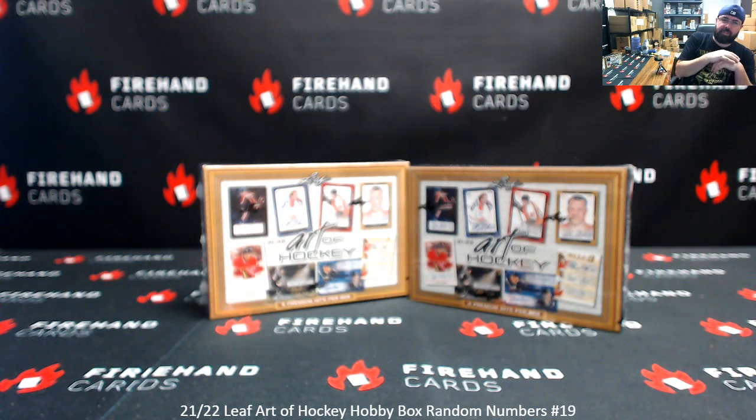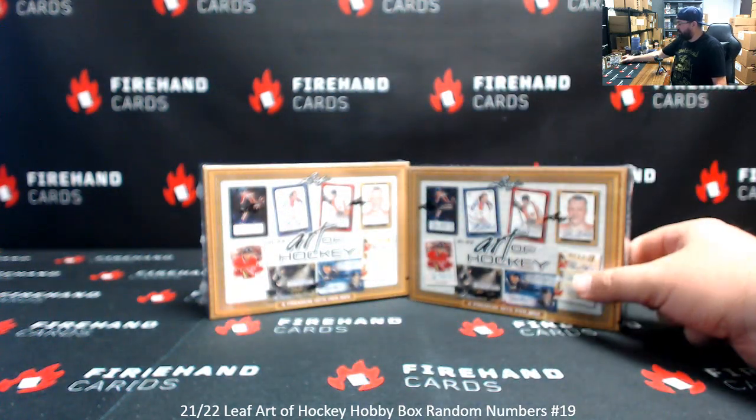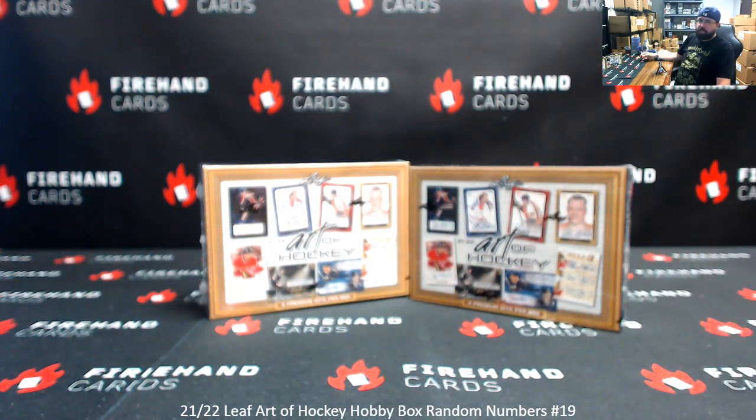Alright guys, we're doing 21-22 Leaf Art of Hockey. This is Random Numbers Box 19. Thank you for joining in. Thank you guys again for your support of Firehand Cards. I've got two boxes remaining here. If we roll odd, we'll use the box to the left; even, box to the right. The die roll determines how many times we'll randomize the list of participants and numbers. Numbers of course pertain to the left side serial number on the card. Box not selected will be used for break number 20, which we'll have for you on Saturday.